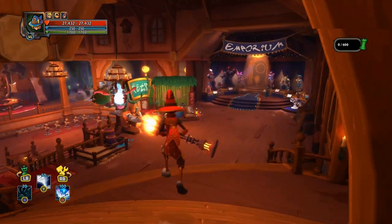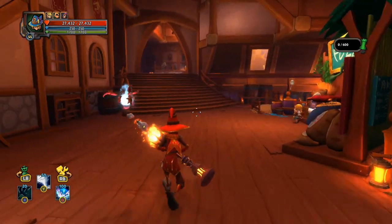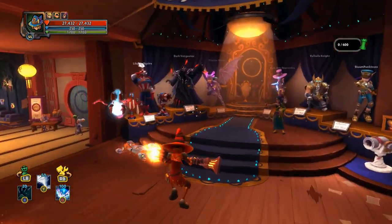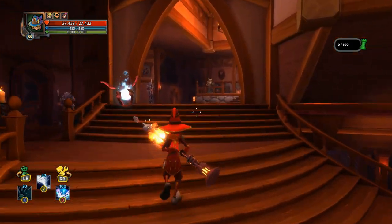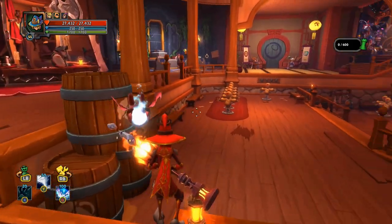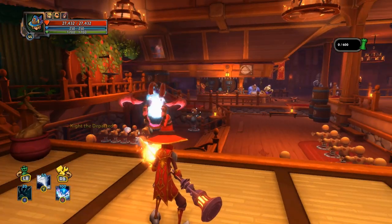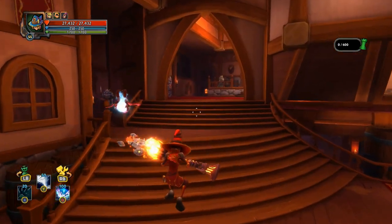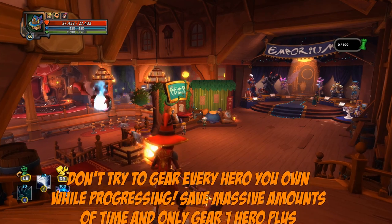First off, as you're going through the chaos tiers and ranking up, you should never have to look up some spreadsheet on the internet for max armor values, max cell values, or anything else. None of that is even remotely required. The only reason for that is min-maxing, and there's no reason to attempt to min-max anything until you get to Chaos 7, because the max gear from the previous tier is not even close to being required.